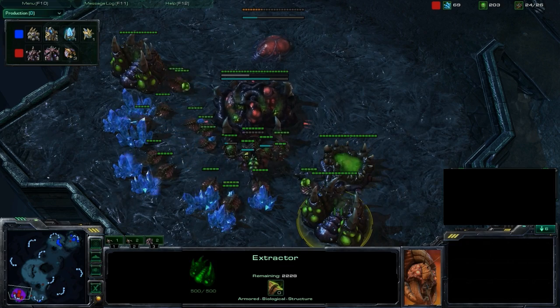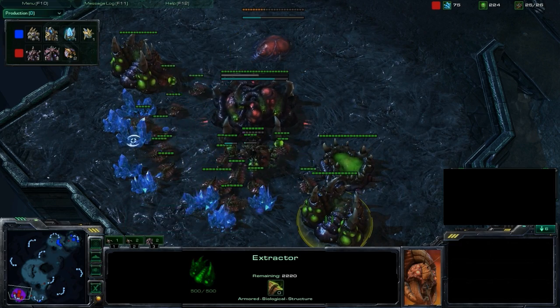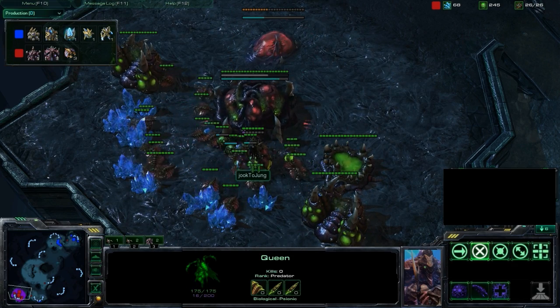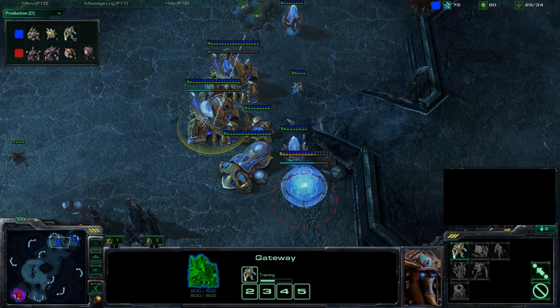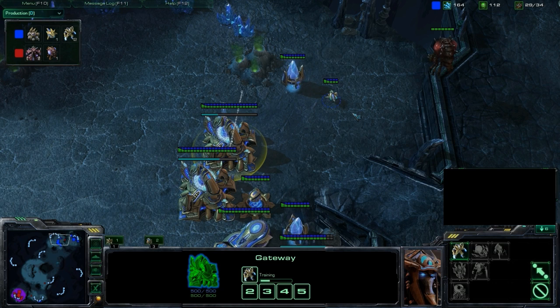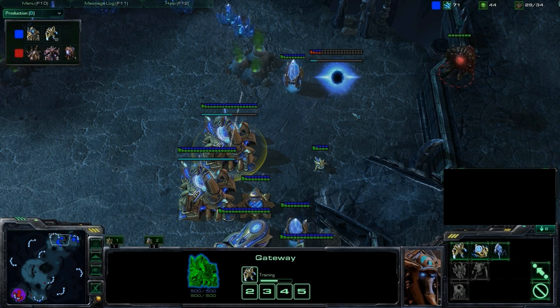Two Geysers being saturated with Extractors on them. Queen doing her job of spawning Larva. Back in Cheetah Prime's base, we've got two Gateways, Cybernetics Core coming in, and two Zealots just for Bouncer Duty — the big guys at the door who keep the unwanted out.